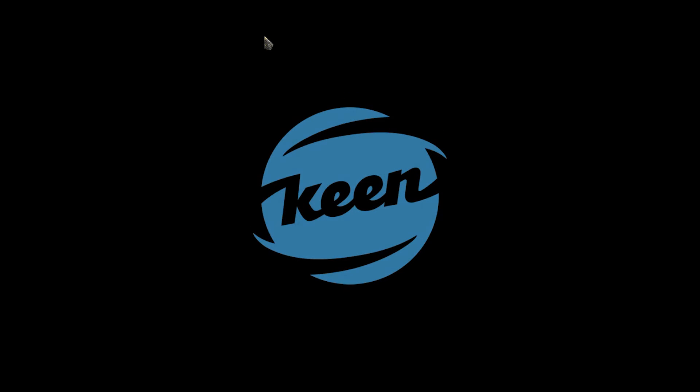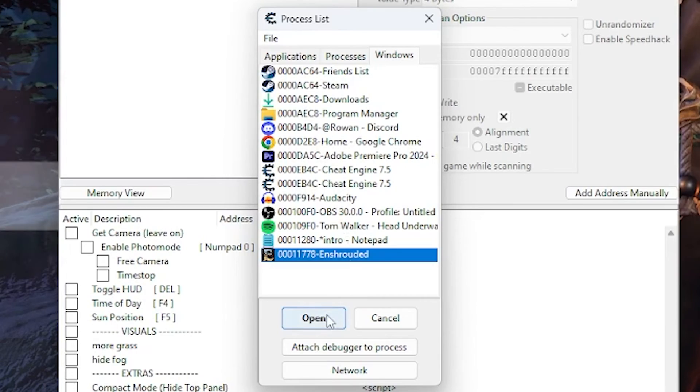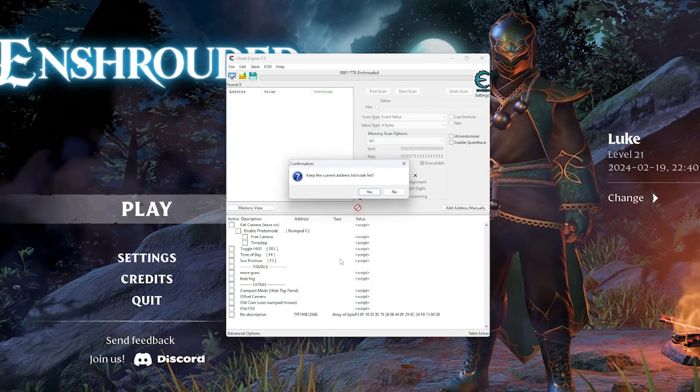I'm going to boot my game up now. Once that's up, if you click this TV-looking icon just here, then click Enshrouded — and this is why it needs to be running, so that it shows up in this list. Okay, we're ready to go.